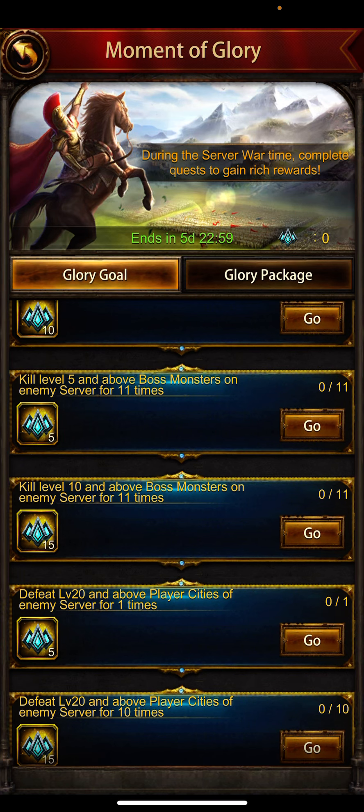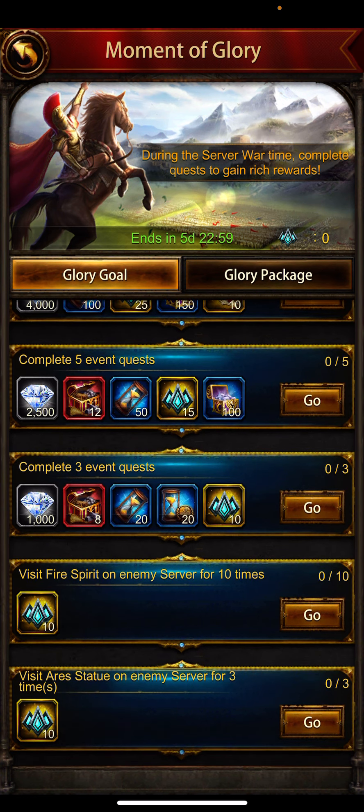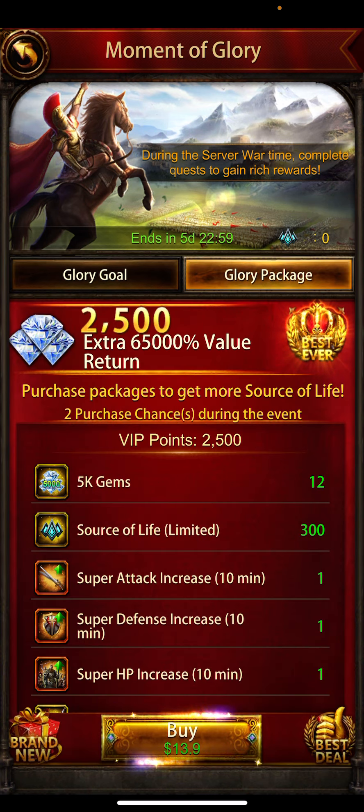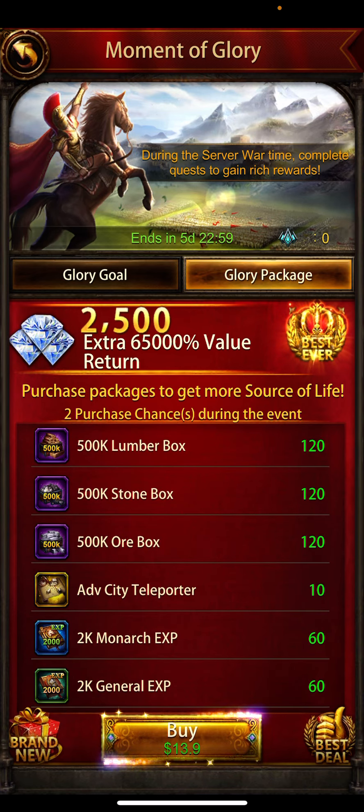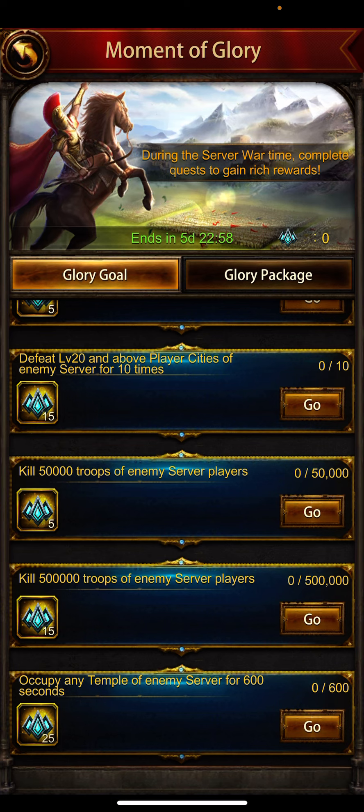If you don't have time, just follow up to level 20: bookmark level 20, bookmark level 10 boss monsters — kill 11 of them — use spirit 10 times, and visit 3 statues. Complete three event quests. If you are purchasing a package, they are giving a huge amount of Source of Life along with speed-ups. Try to complete whatever activities you can, especially temple occupation. Thanks for watching, have a good one, enjoy your game, and good luck for this event!